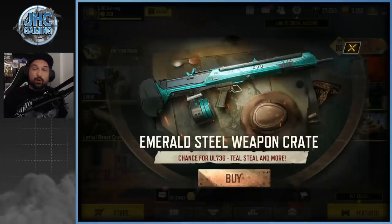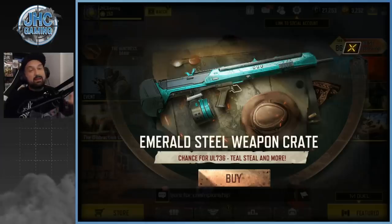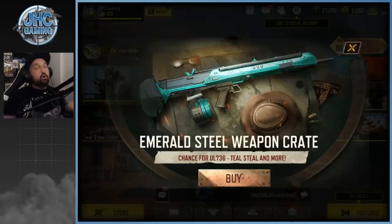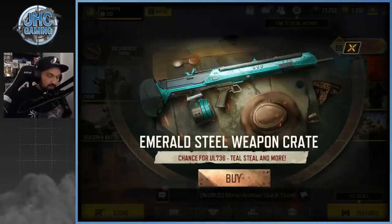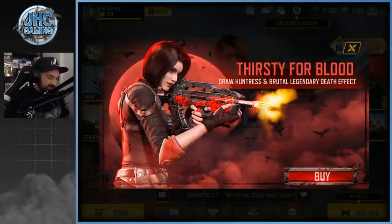Hey guys, Joni here back with more Call of Duty Mobile. It is Monday once again — crate opening day! We've got some new crates in the shop. The Emerald Steel weapon crate is here so we're gonna open a few of these for sure. We're also gonna open some of the older ones like the Sheriff crate, the Law, the Samurai one and stuff. We're gonna start with the weekly daily stuff.